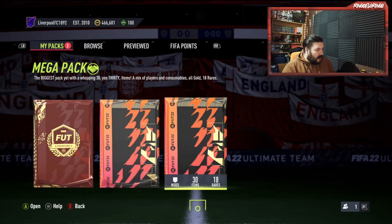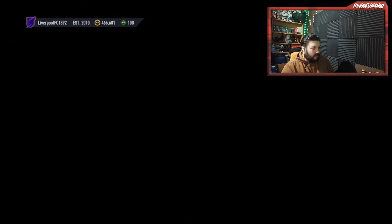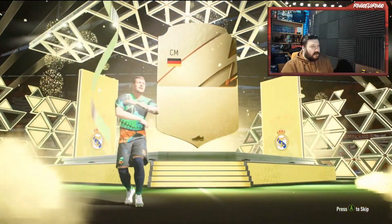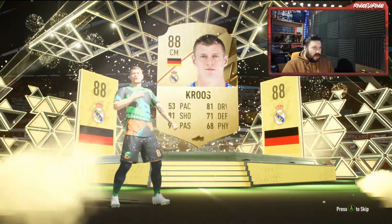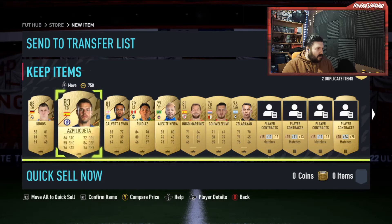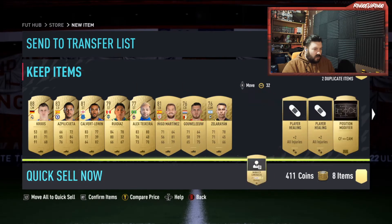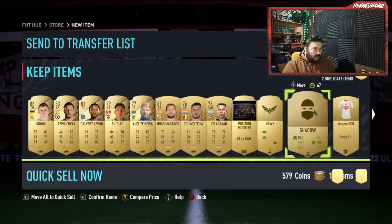We're going to open our Mega Pack first from our rewards. We get a walkout — it's Tony Cruz! Two walkouts already, not bad at all. We've obviously got the Jumbo Rare Players pack to go — hopefully something amazing comes out of that. Anything else in this as a dangler? We get Aspilicueta. We do get a Shadow card and they're worth 4.5k.